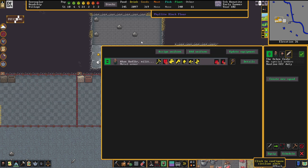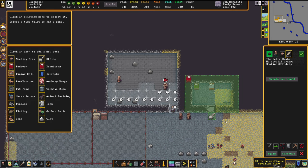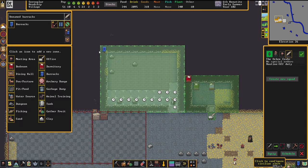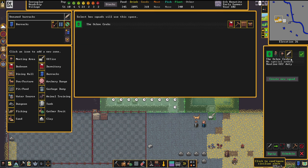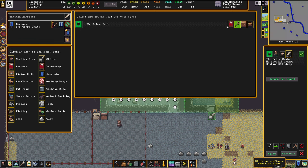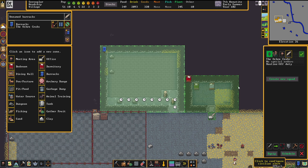Going back, not much has happened yet. First things first: go to the barracks and manage the equipment. Mark the entirety of the room, then assign the squad — in this case the Ochre Crabs — to train there. You can also assign them to live there, but I don't see that as necessary. The training tab is what's important. Set the schedule to constant training so your dwarves will permanently try to get better at what they're doing.